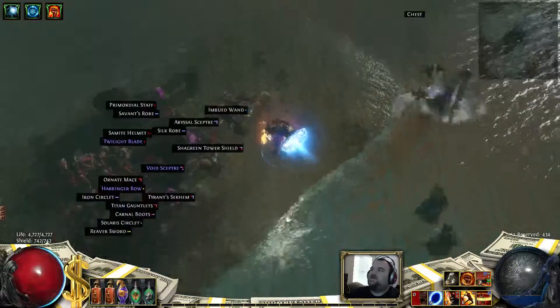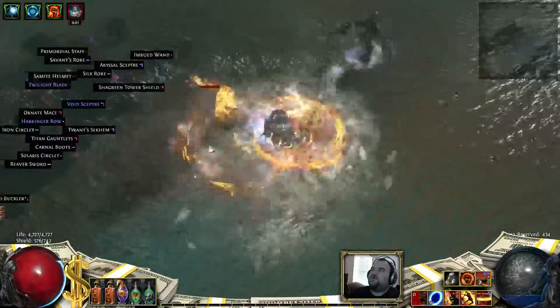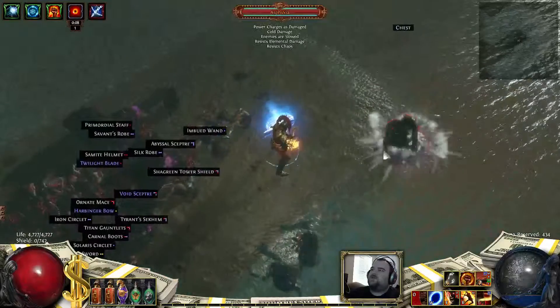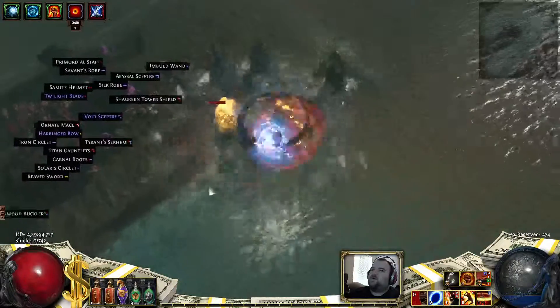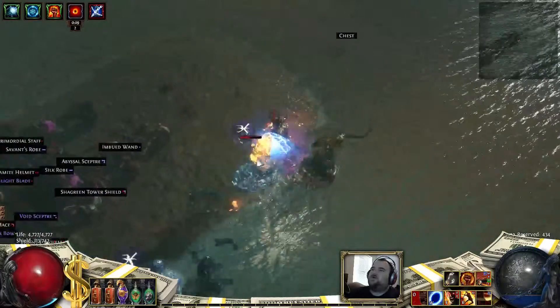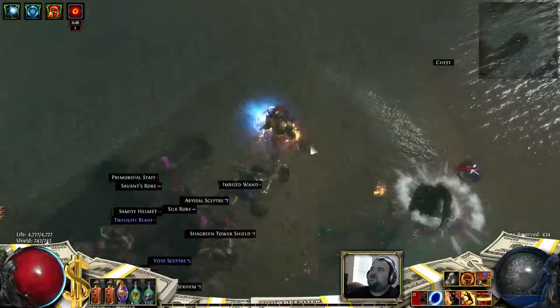Asphyxia. So she spawns these extra water elementals. She fires arctic breath. She also has this slowing aura around her, which means if you're melee, you're really slowed down because you're slow and then she's going to hit you with arctic breath and you're chilled.